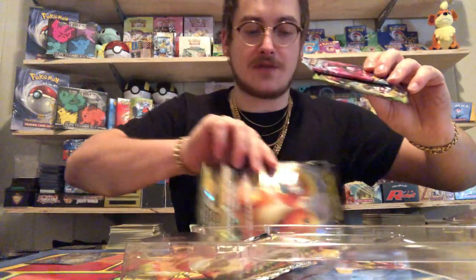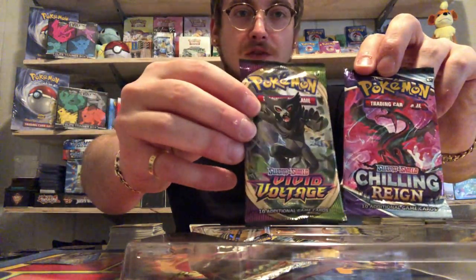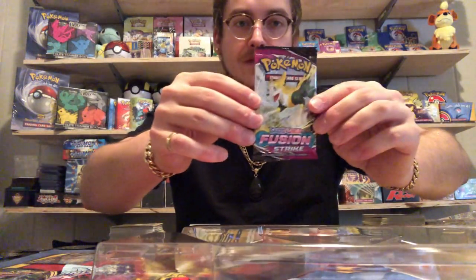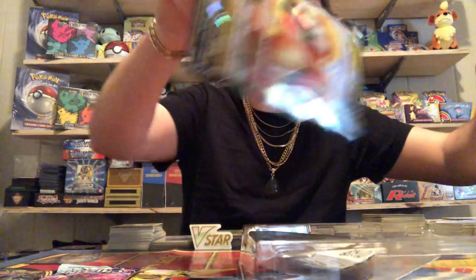We get this awesome jumbo card, which will be great for Aspen when she gets older — I can have her play with the jumbo cards, which is pretty neat. We've got a Chilling Reign pack with Galarian Moltres on it, a Vivid Voltage pack with Zarude, an Evolving Skies pack, and a Fusion Strike pack. We also have our code card.